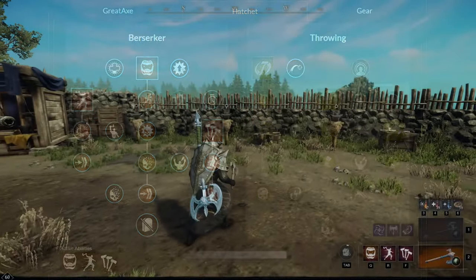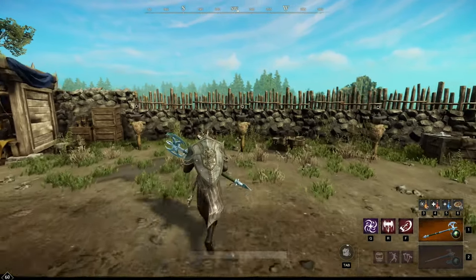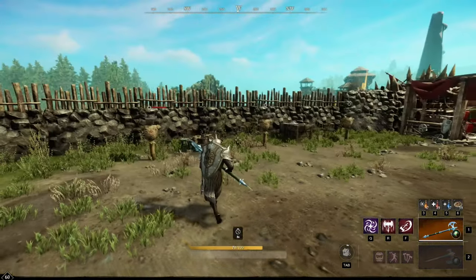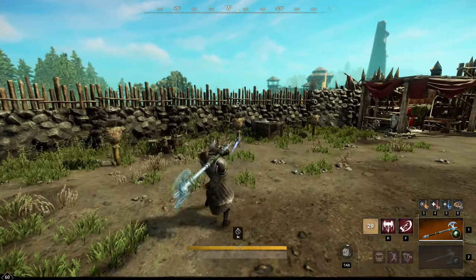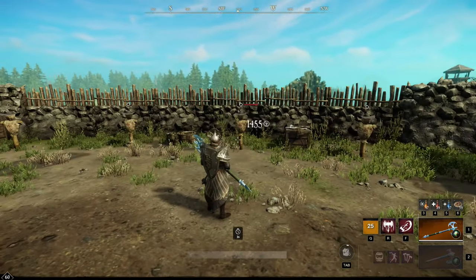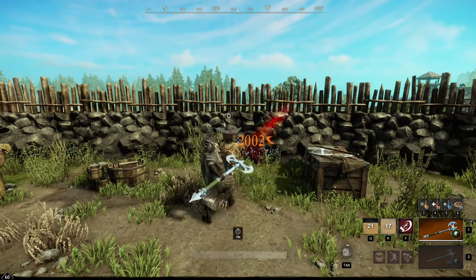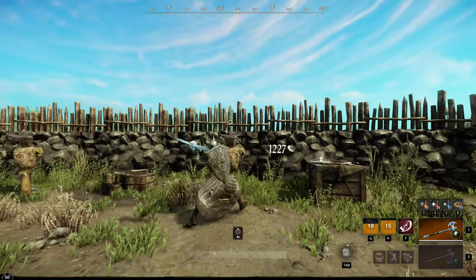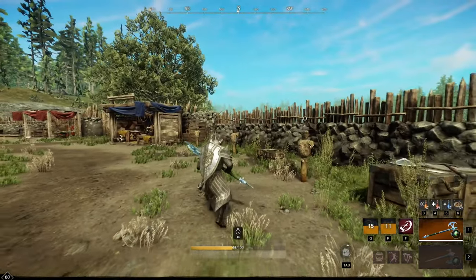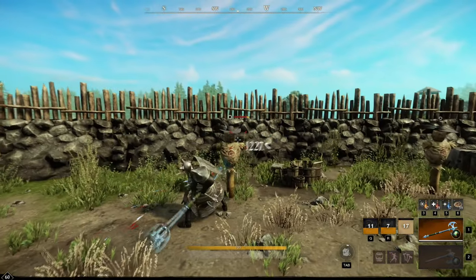Now let's move to the gameplay, where I'll show you the best way to play this build. For your Great Axe Q ability, we have the Gravity Well — you just aim and shoot, and if you hit a target in that electric storm, he will take damage and get stunned. The second ability is Reap, which extends your axe for 5 meters, and if an enemy is running away you can pull him back. Lastly, the F ability is the Charge — a dash ability that deals damage and gives you more mobility.